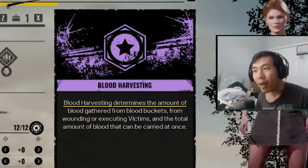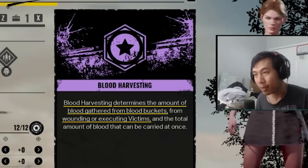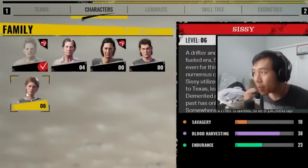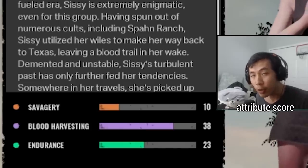Blood harvesting determines the amount of blood gathered from blood buckets, wounding, or executing victims, and the total amount of blood that can be carried at once. Out of all the other family members in the entire game, Sissy has the highest innate blood harvesting attribute score.